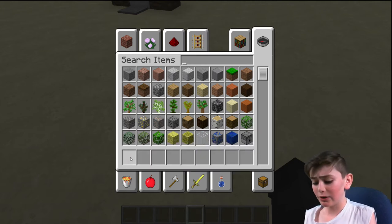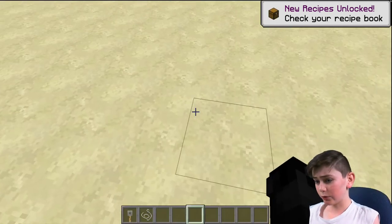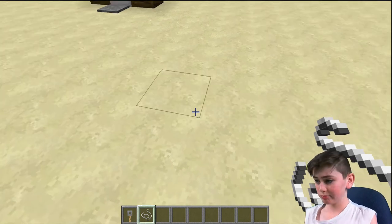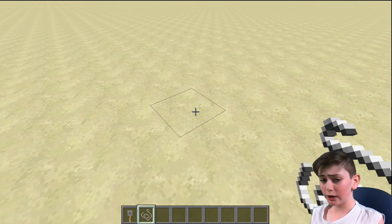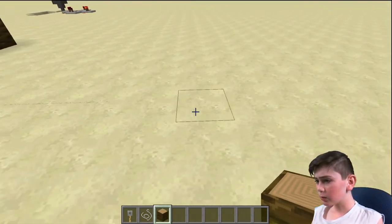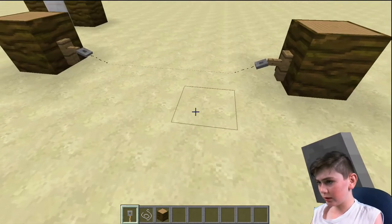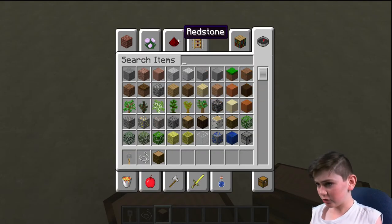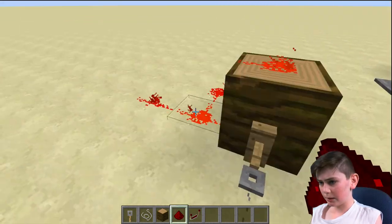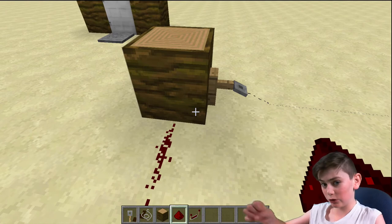Now the last thing we have is a tripwire hook. These things give one of the few uses for plain string — apart from making bows, fishing rods, and all that other stuff. I'm just going to put down a few here with one gap. These tripwire hooks don't do anything until the last one is put in, and then it becomes a real thing — you can even hear it. All you need to do is run the wire through, and it sends a signal into the block it's on, which sends a signal to the blocks around it. That can be quite helpful.